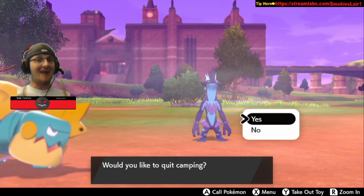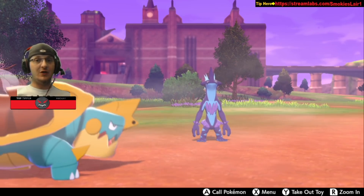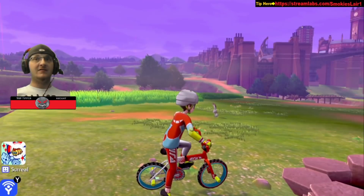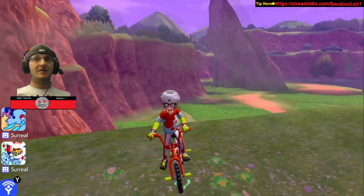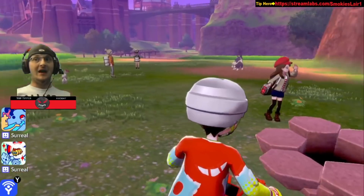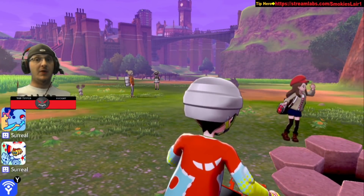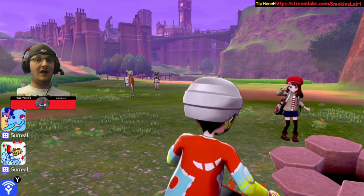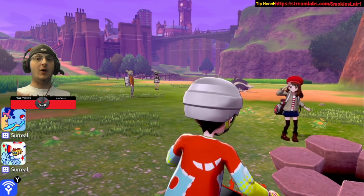Remember, it has to be during the daytime in order to evolve it, so make sure you have all those conditions met. One more time — see the staircase, come up here to the top of this hill, and right here this hole will randomly spawn Riolus. But it has to be thunderstorming — like thunderstorming — and it's gotta be up on this hill in this den.